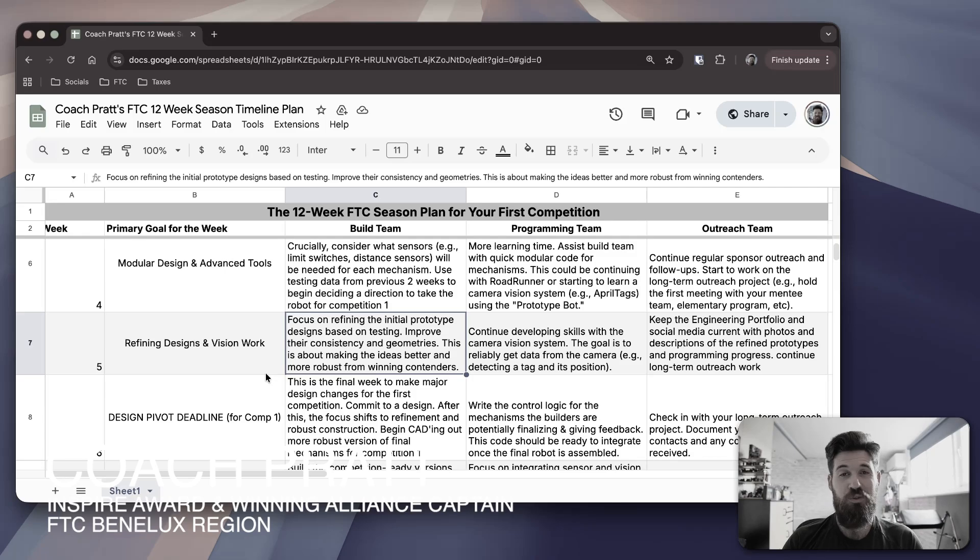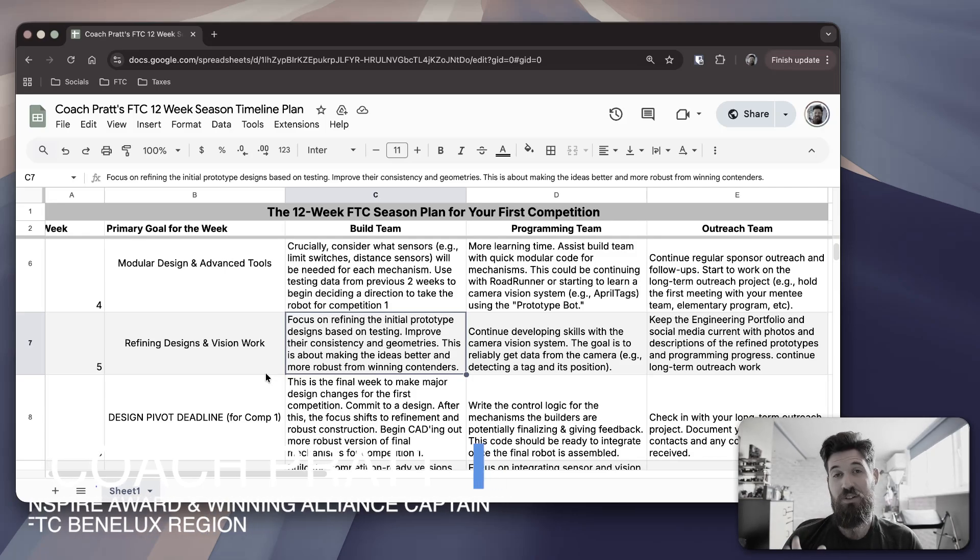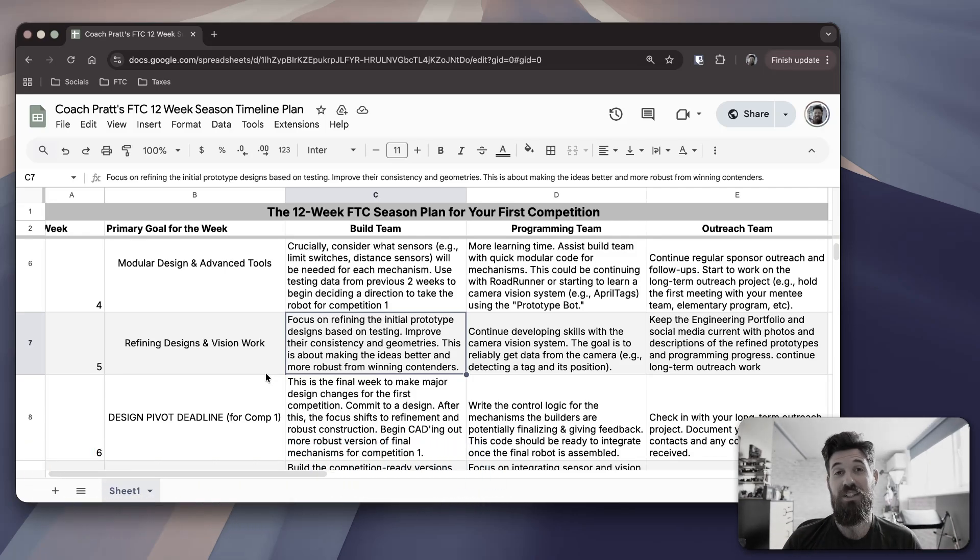It's the start of week five, and it's time to make a plan for the FTC decode season. It's going to feel a little uncomfortable choosing a decision at this point, and that's okay — that's part of the process. By the end of today's video, you'll have a list of things that you and your team need to complete by the end of the week. I'm Coach Pratt, and I've been teaching robotics and design for over a decade, and I've mentored FTC teams to winning national championships. We're going to go through what your builders, programmers, and outreach team should be focusing on this week.